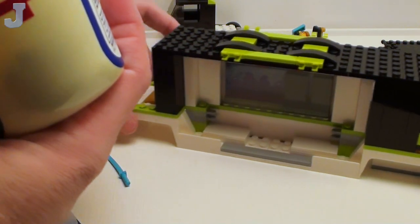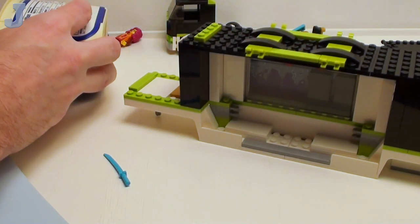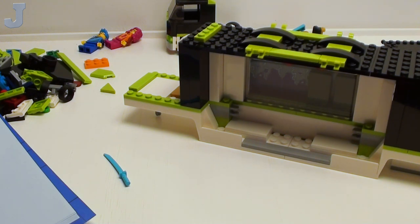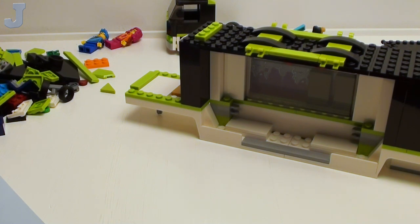Alright, here we go with bag 4 — it just goes in here. Sometimes parts fall on the floor. Looks like bag 4 is going to finish this up. So far I'm somewhat pleased with the build. The build experience is pretty good. Notice I haven't really been complaining through it. The only things are lining this up in here and the lack of a sticker sheet. We can't have it all, so what do we do? Just deal with it.